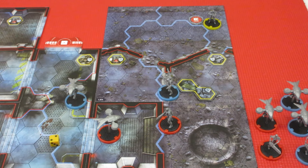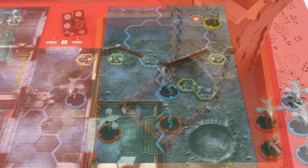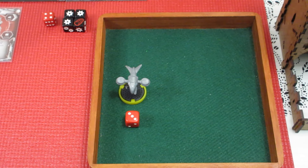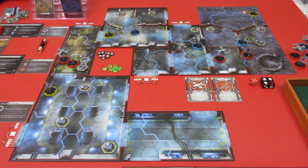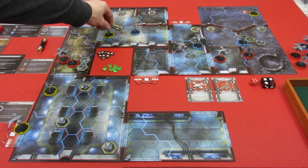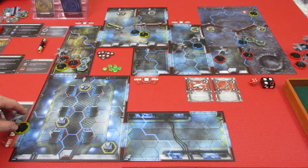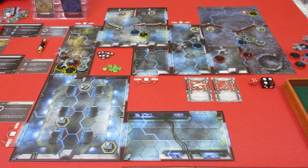Kyle doesn't use his two remaining die for anything else. Rolling reinforcements for Kyle, he gets a three — no spawn point four on the board, excellent. A Hunter Killer spawns at spawn point three, far away. Enemies move: the Hunter Killers move across the board but get bottlenecked, not reaching any characters. That concludes today's playthrough session.